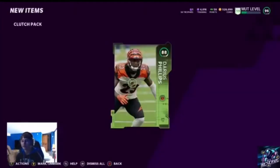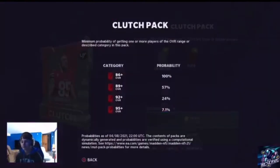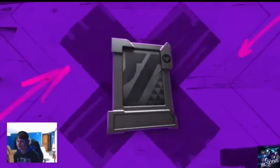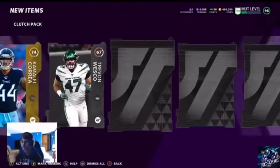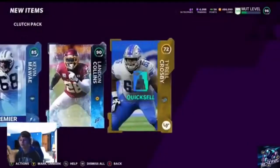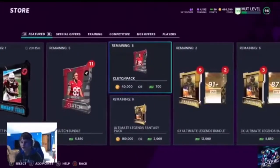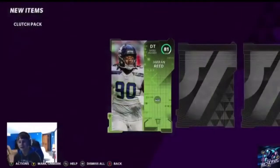I'll look at the odds real quick — they seem pretty good. You automatically get an 86 plus, and then there's a 7% chance. So technically we have to get a little bit lucky, but we should get a legend. We got a 90 land in college — not terrible. Technically we should get a 96 plus, but being 95 plus should be fine. 81 — nope, that's not a big card.